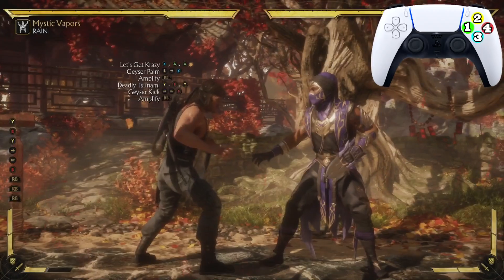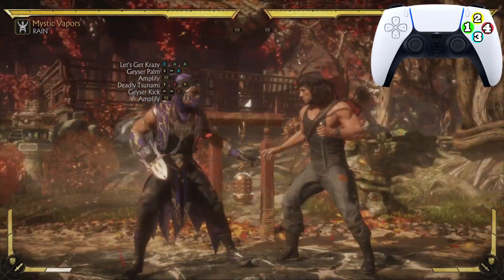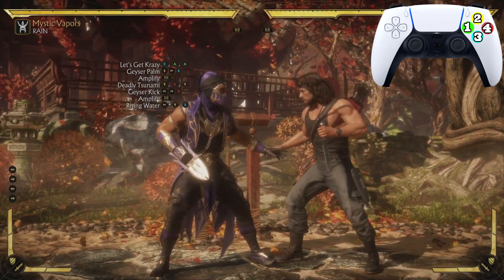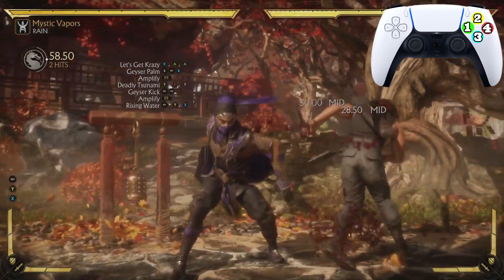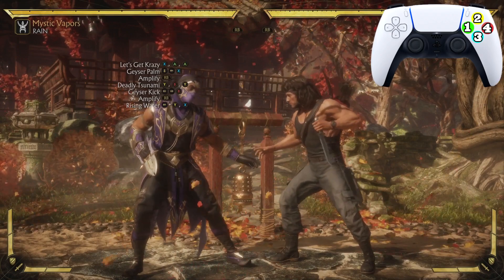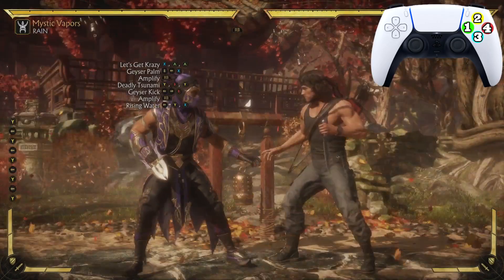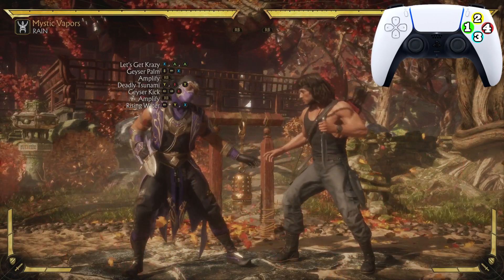The opponent is going to switch sides once again. After the Geyser Kick, your opponent switches sides and we're going to hit them with the Rising Water — back-1. It's something simple, just like that. Unlike the Geyser Palm, you won't have to do a dash because this move reaches a little bit. So if you are dashing, then you're doing it too late. Let's practice going from the Geyser Kick into the Rising Water.